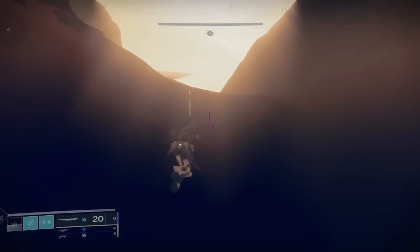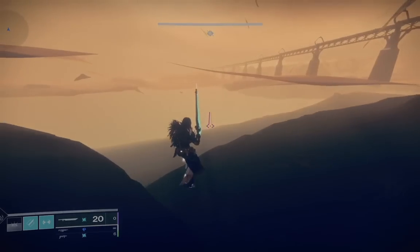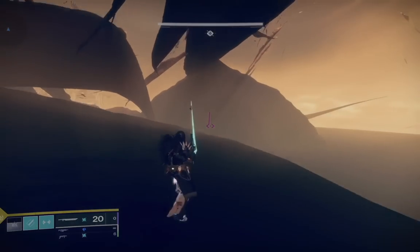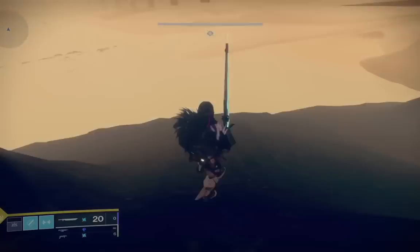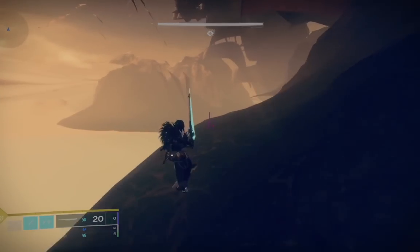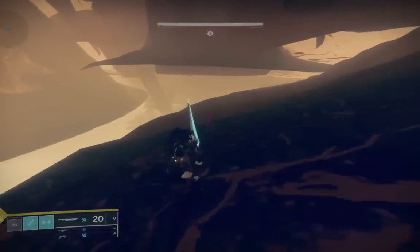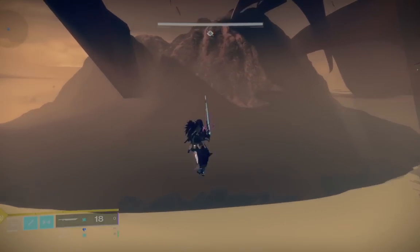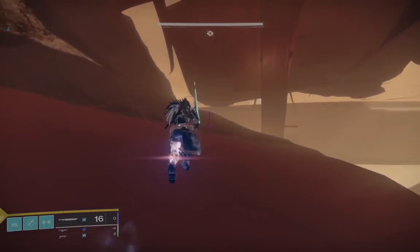The first glitch we're going to be covering is an out of bounds glitch. This will allow you to get the first secret chest without actually having to do any of the encounters, so if you're not interested in doing the dungeon itself and just want some free loot, you can do it this way. I also think you might be able to skip even further than I do in this gameplay, though I haven't tested it yet. Actually getting outside of the map is usually the easy part.